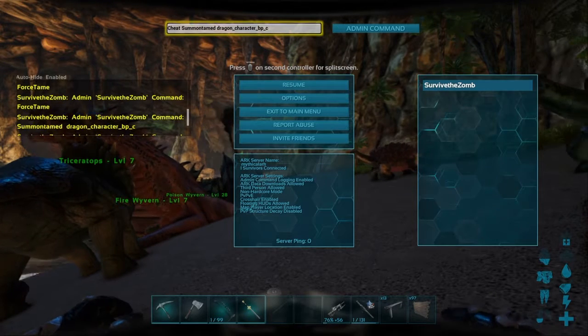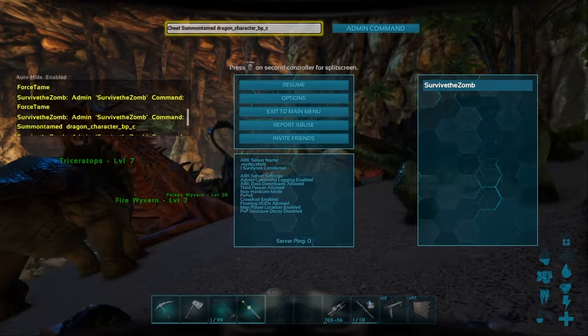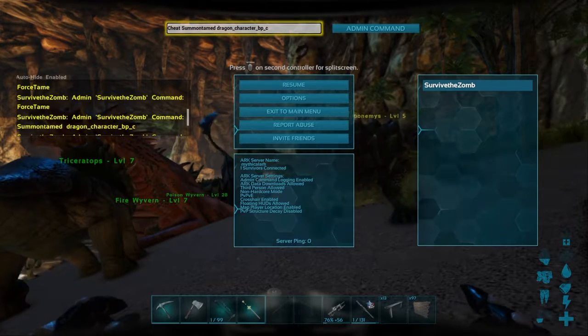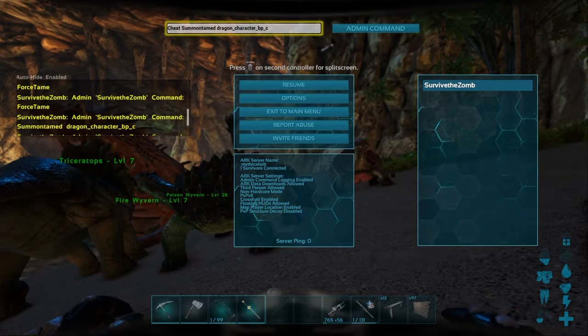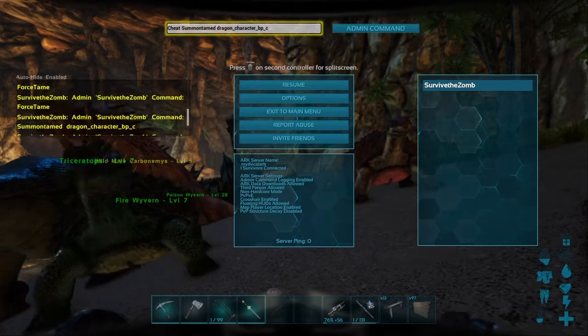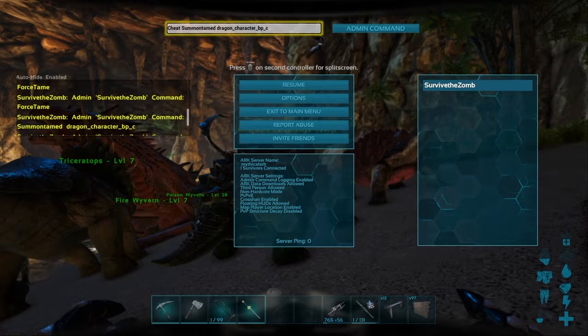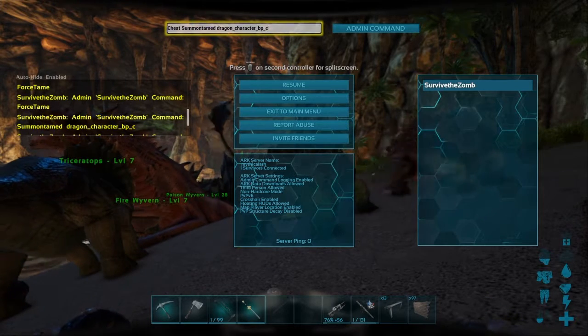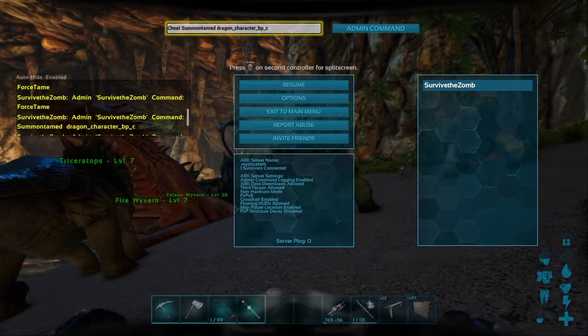So don't summon the dragon without it being tamed and then assume they're all passive when spawned. Either summon the gorilla and spider in an area away from your dinos and then ForceTame it quickly, or use SummonTamed. I haven't tried SummonTaming the bosses, but I guarantee it works.